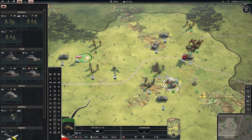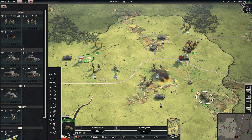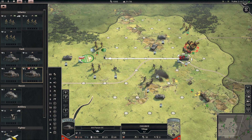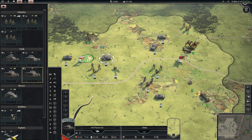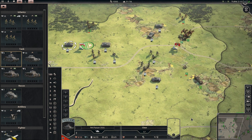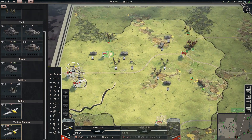One new mechanic is splitting a single unit into two smaller attachments — there may be times when that makes sense. Tanks can also overrun — they can push through destroyed units and carry on their blitzkrieg. We'll probably see that happen here in this battle.